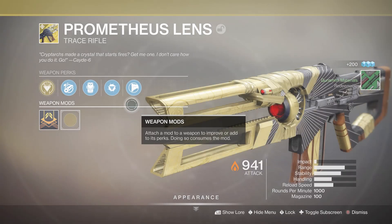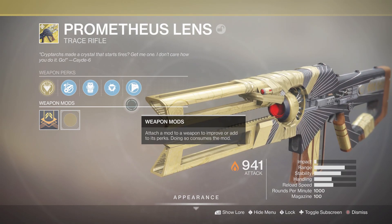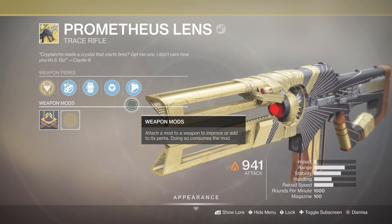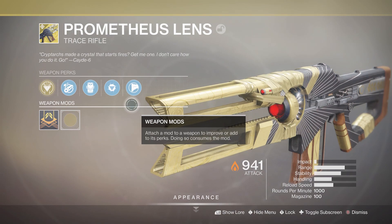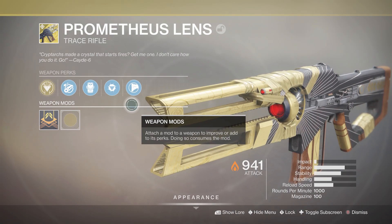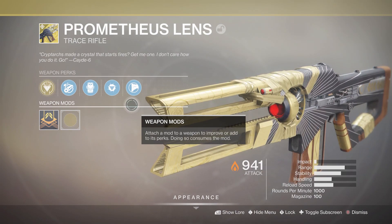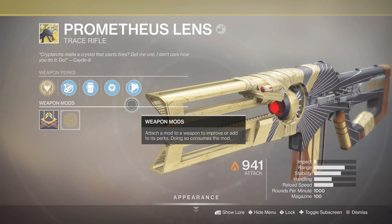Alright, my final verdict on the Prometheus Lens — it's alright. But I think the Coldheart is definitely better. I think Trace Rifles don't really have a place in this meta very much, to be honest. But it was fun. I give it a 3 for fun, and definitely a solid 2 for competitive — you're not really going to be able to compete with it.